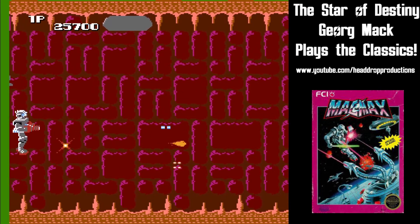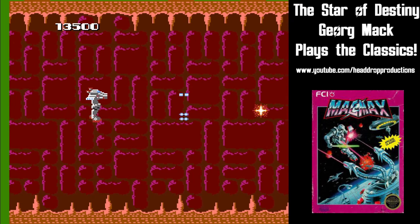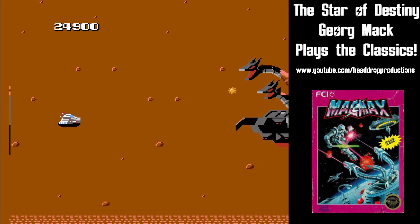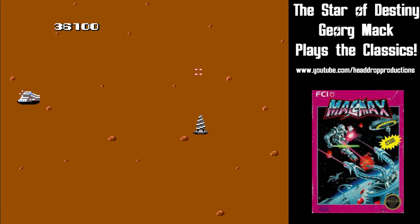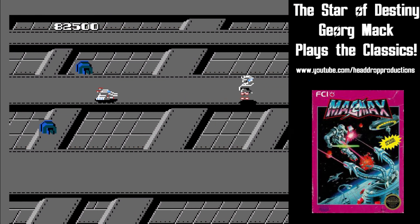There are great ovals that you can step on to warp to the underground portion of the level. I found the underground to be easier than the above-ground. As you continue on, you'll run into a boss that must be destroyed to move to the next section. There are four sections — forest, desert, ocean, and town — that you loop through over and over again until you run out of lives.